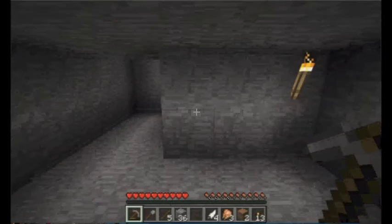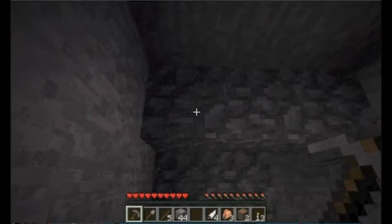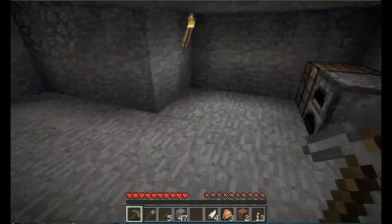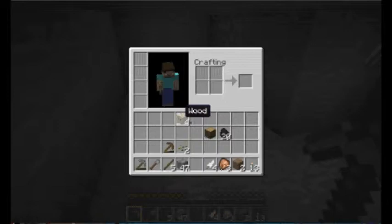We want to go all the way down to bedrock, which is the bottom layer — you can't mine through bedrock. Usually I like to do a 3x3. I don't have enough wood right now, but I usually like to make ladders. Ladders are made from sticks. Let's make as many as we can right now.